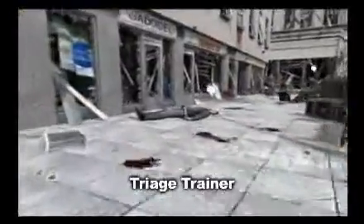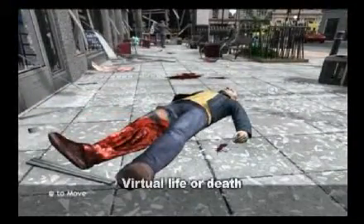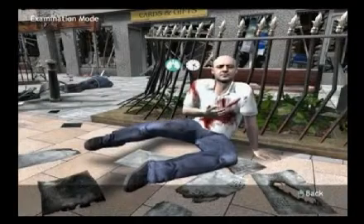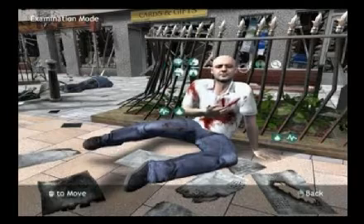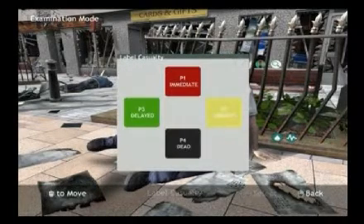The first prototype we're working on is a game called Triage Trainer, where we've developed a simple physiological model that drives the appearance of an avatar. It's the scene of an explosion, and you, the player, as a first responder on the scene — whether you're a fireman, whether you're an ambulance crew, whether you're a doctor — have to quickly assess the condition of these casualties and make a rapid decision about the urgency of treatment.